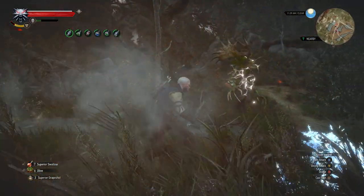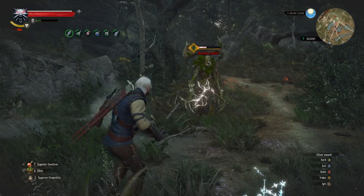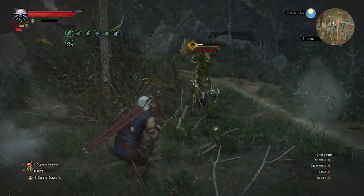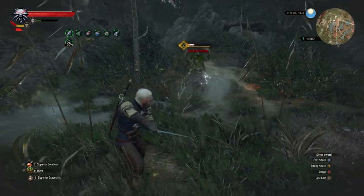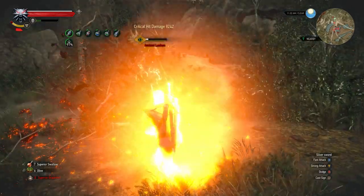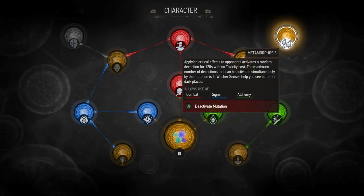Because we're focusing on the alchemy line, we have an extremely high amount of health. I'm also increasing our health by certain skills and other effects, and overall this is very survivable without even trying to focus on survivability. I was wondering what mutation to use for this build, and I initially thought maybe Euphoria, but because Euphoria buffs your sword and sign intensity damage, and we're not using swords or sign intensity, it doesn't really fit. So instead, we went with Metamorphosis.